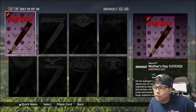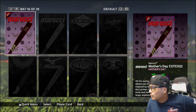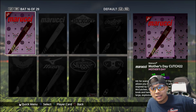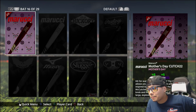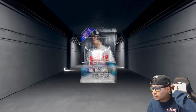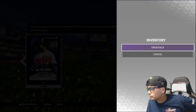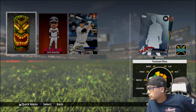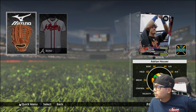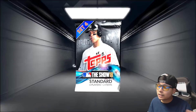I just got railed. Look at how many of these bats I have — Marucci Mother's Day Kutch 22 Mother's Day bats. This is how my day is going. 72k down the drain. I have 6k left — going with the single packs. How many more bats can I pull? Guys I'm sorry, I'm actually legitimately mad right now. Alright, I'm doing one more — I gotta leave myself stubs to work the market again to get these stubs back.